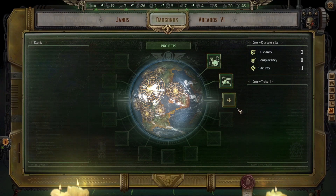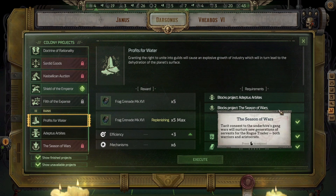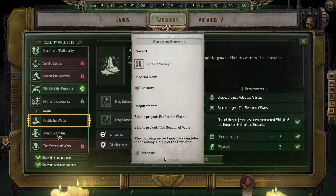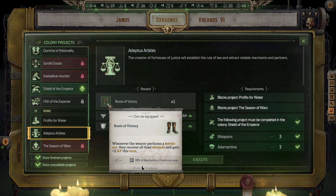Two efficiency, no complacency, one security. Profits for water, frag grenade, efficiency — a lot of efficiency. And mechanisms. So it blocks season of wars and Adeptus Arbites. Boots of Victory — whenever the wearer performs a heroic act, they recover all their wounds and gain two APs. That sounds like a really good item.